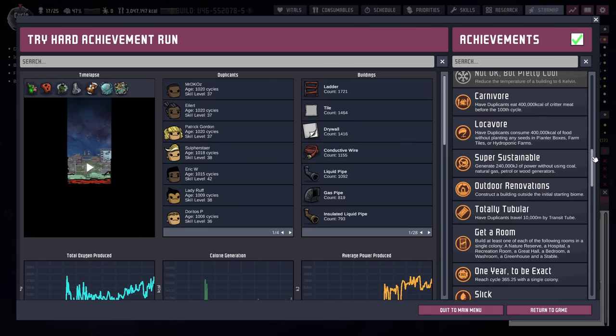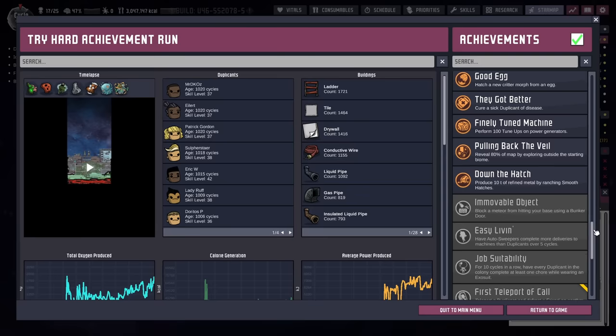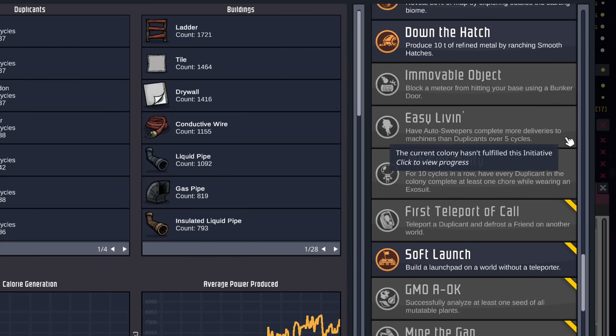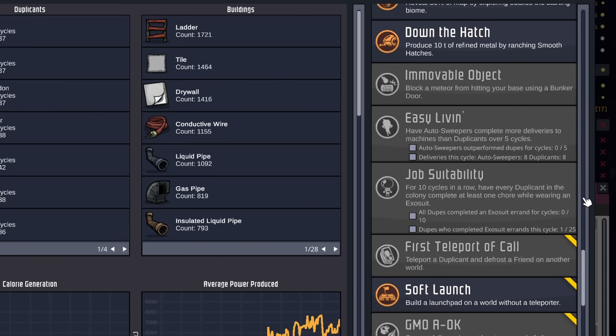Then we go through a long list of ones we've already completed — that looks very nice. Immovable Object: we need to build a bunker door, no big deal. Easy Living: have auto-sweepers complete more deliveries to machines than Duplicants over five cycles — a notorious pain. Job Suitability is also a pain. And Job Suitability raises the question: does it mean every Duplicant across all colonies over the star map, or just our home colony? Either way, it is notoriously difficult.